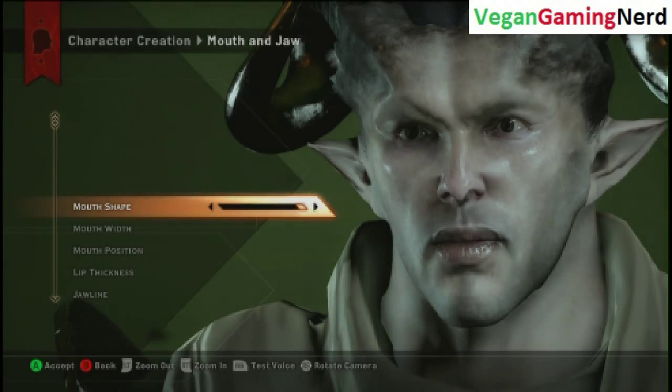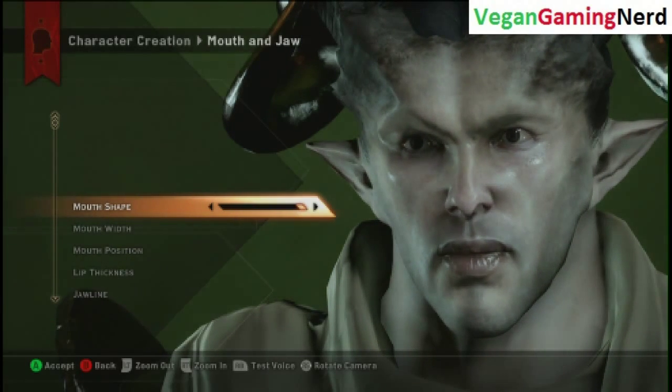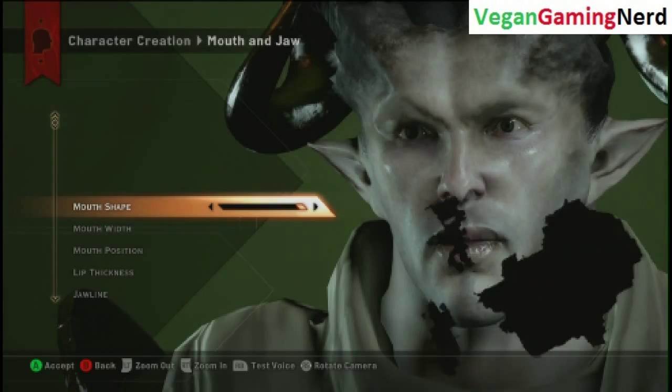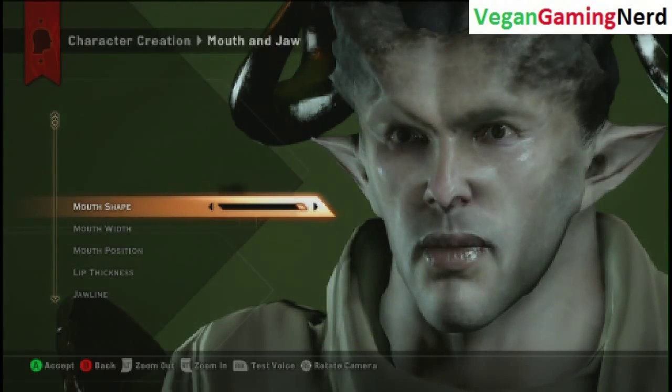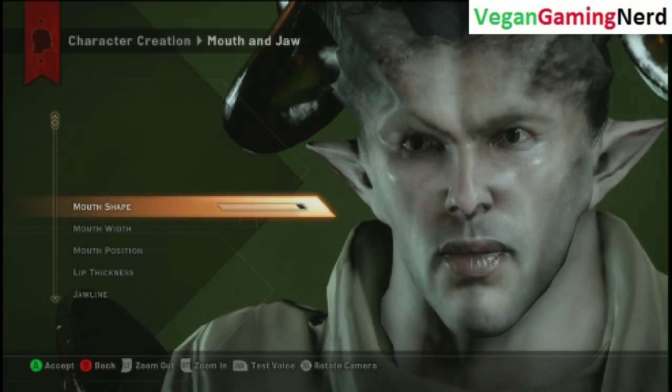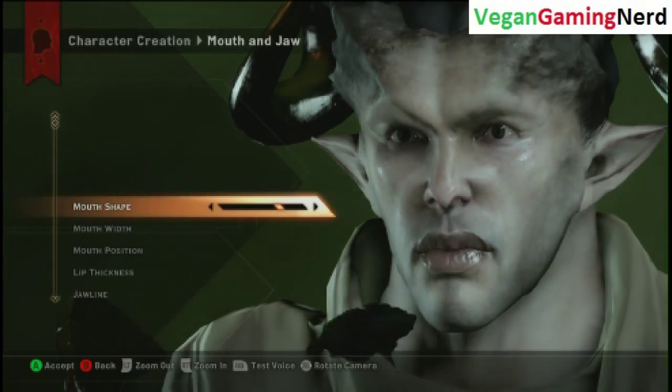Hello everyone. Today I'm reconvening my last play of Dragon Age Inquisition. I'm still stuck in the character creation screen, but I've made headway. I'm now customizing the mouth and the jaw. I need to select my mouth shape — there's a vast amount of options. Hopefully I can choose correctly. I do not want to make any blunders. I want my character to look impeccable in old fantasy.